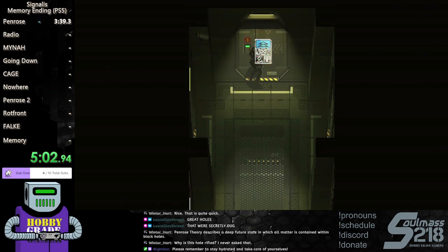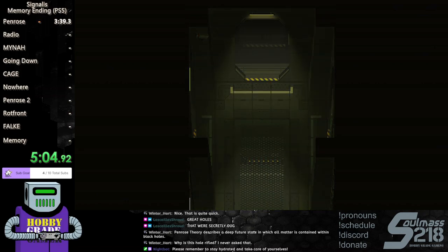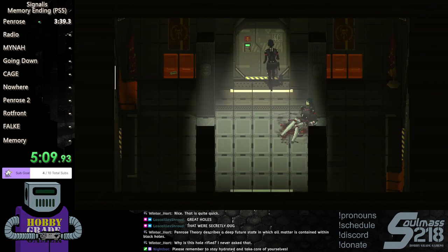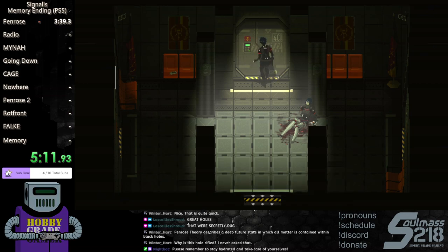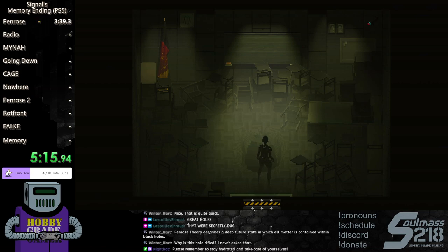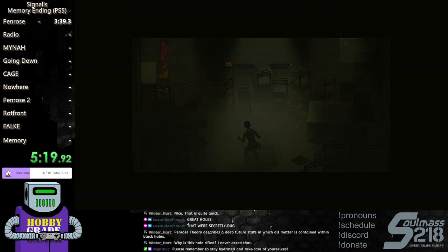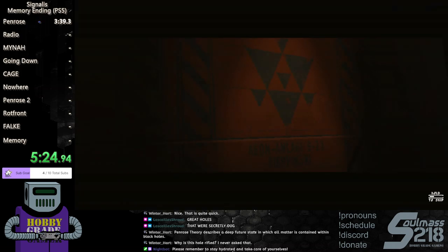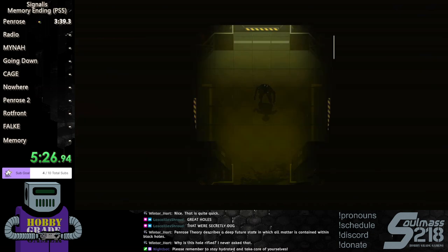It wasn't giving me the prompt. Yeah, it does that all the time — that's going to be your number one hassle on console. The doors are just as floaty as the interaction points; holes are worse than doors. Why is the hole rifled? I don't know, that's a great question.